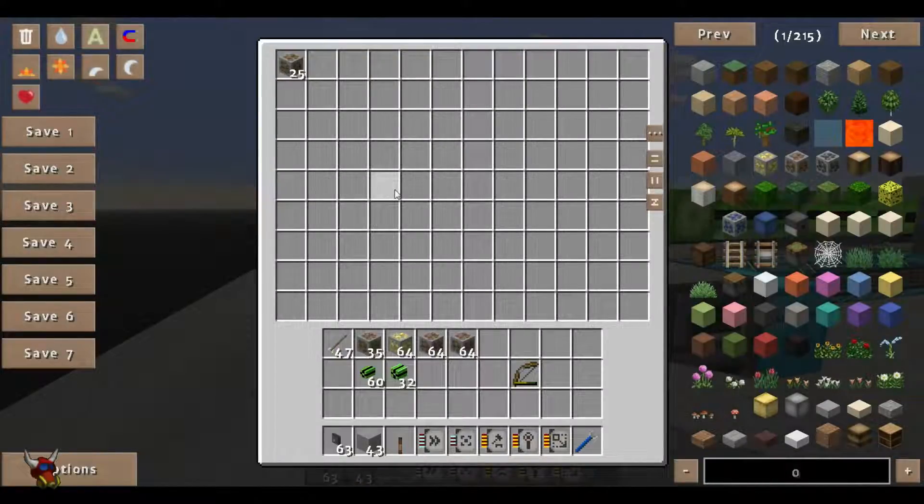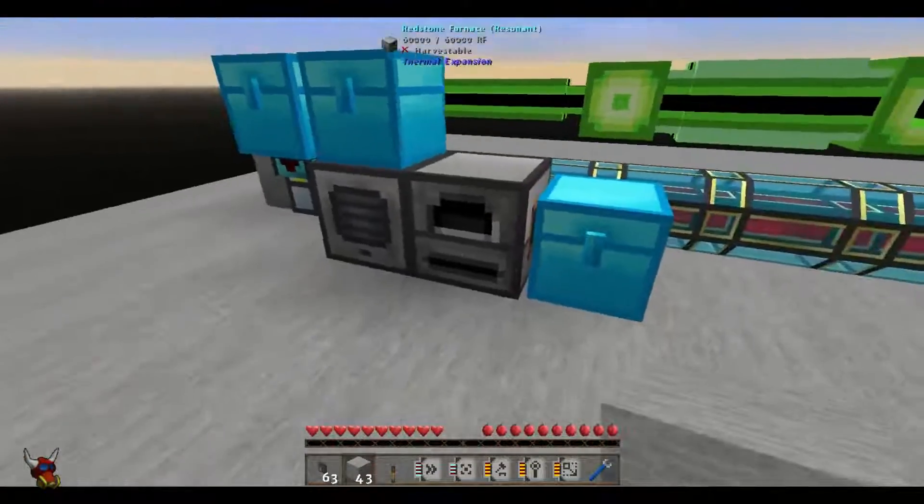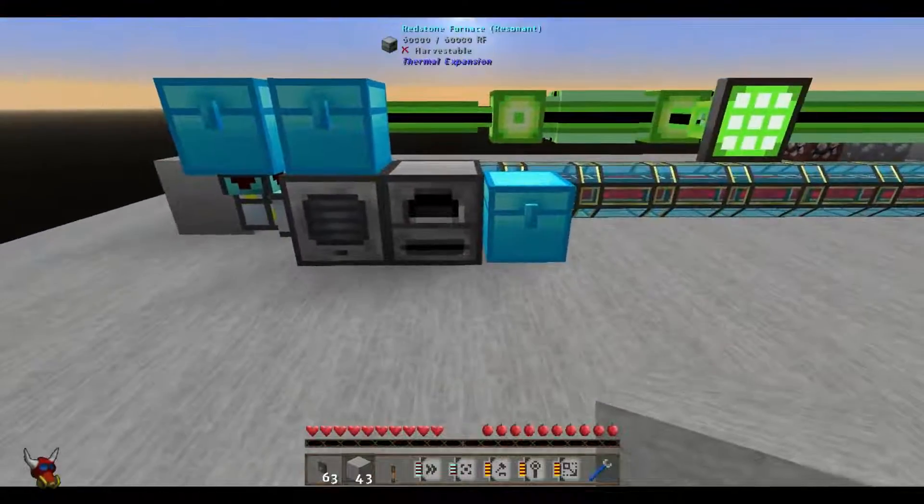Anyway, we'll let this fill up and these thermal expansion machines will just keep doing their thing. We'll use a chest as an output buffer too, and then once that's all done, we'll just import it all back into the ME network once it comes back up.